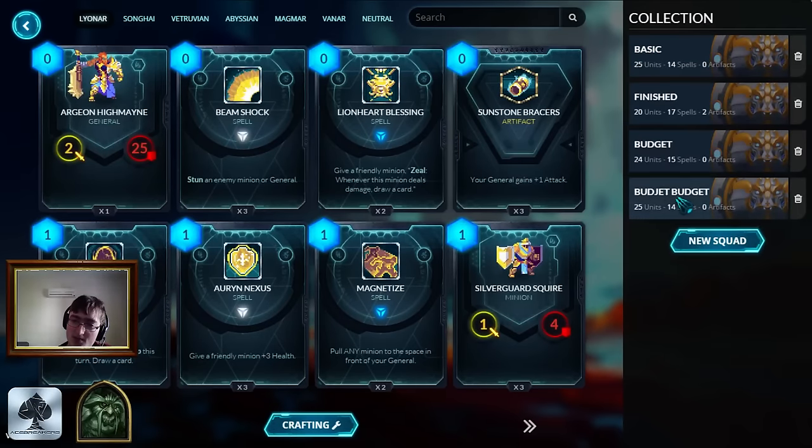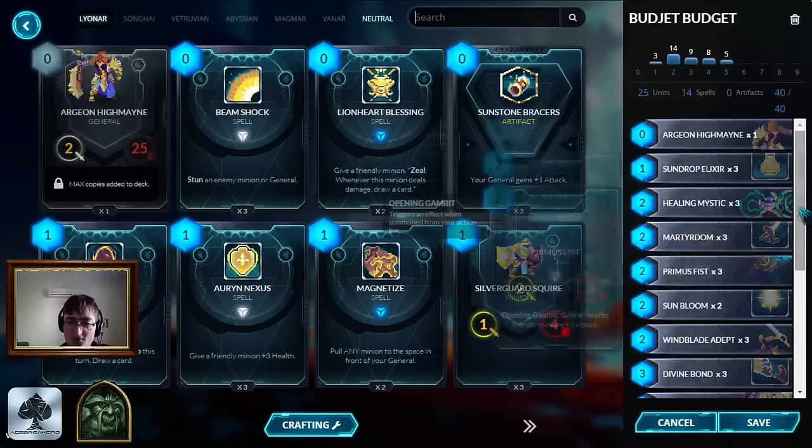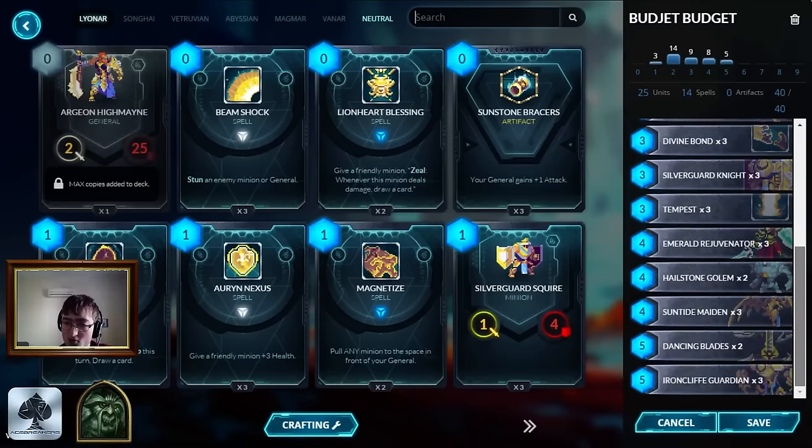Next we're going on to the budget budget - I know that the first 'budget' is misspelled, that's deliberate. Basically, when I first made a Lionar deck I called it 'budget budget' because it was a budget version of a deck I was trying to build, and I misspelled budget, so it's kind of a thing now for me. I'm just going to go over the differences between decks since I don't want to repeat myself. The main differences between this deck and the basic version are six new additions.